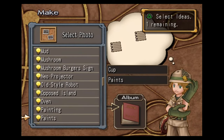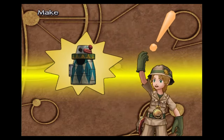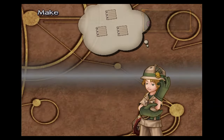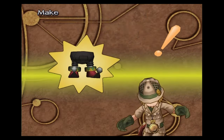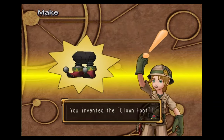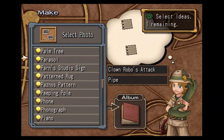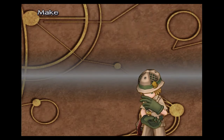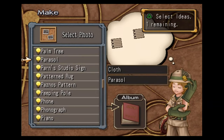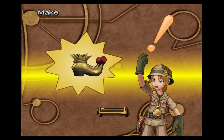So we're going to use cup, paints, and parasol — this will get you the clown body. We're going to use the egg, the scale, and clown robo's attack — this will make us the clown foot. Clown robo attack, pipe, and the parasol — this will make us the clown hand. You're going to want to grab cloth, parasol, and clown robo attack — this will make you the clown shoes.